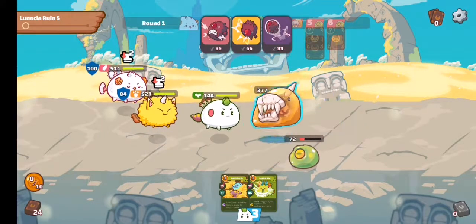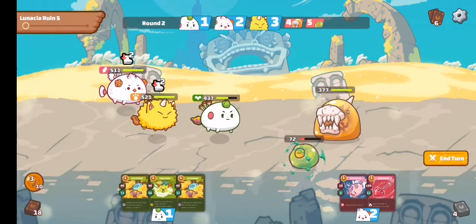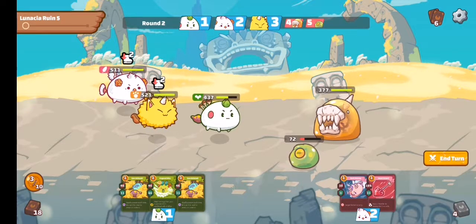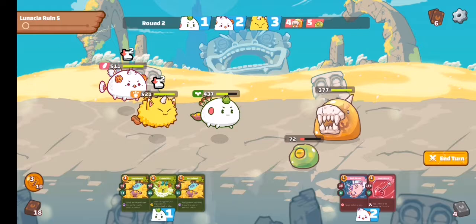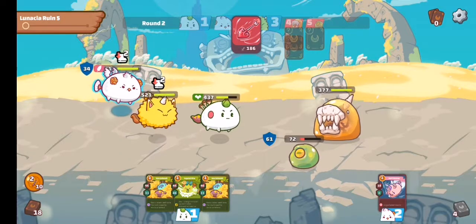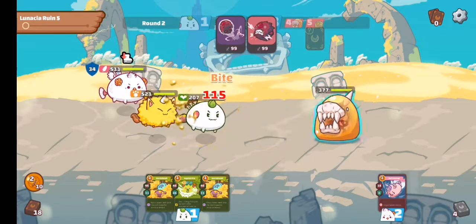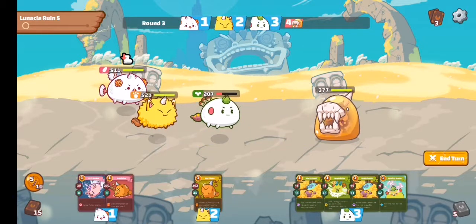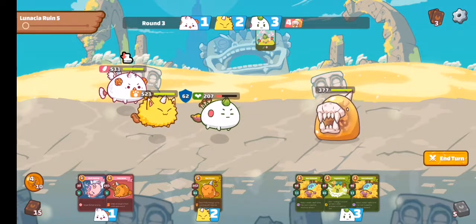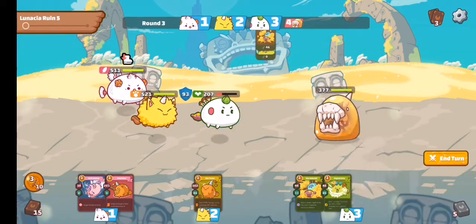After my turn, the enemy takes their turn. You can see my health went down to 347. What I'll do is attack again because I can handle them — they're weak anyway. They dealt 186, then auto-boosted 72, then two hits of 99. So now I'll heal first and then attack. I'll apply poison first instead of attacking directly.